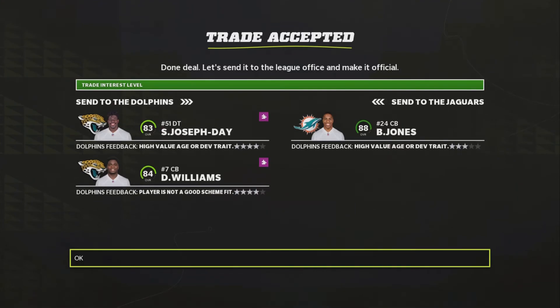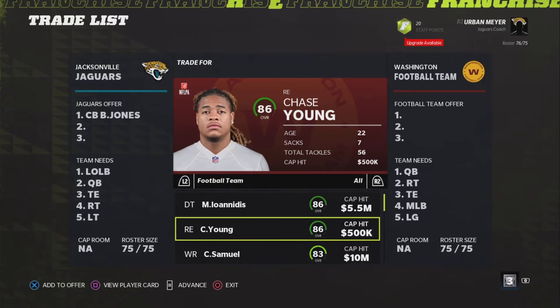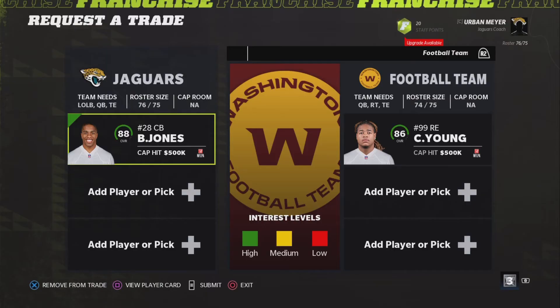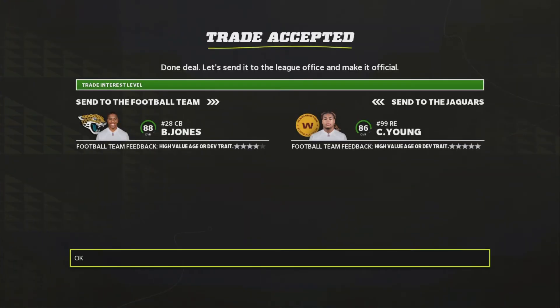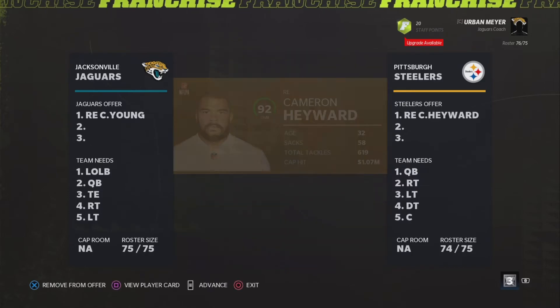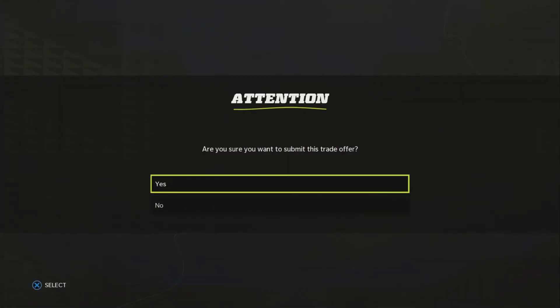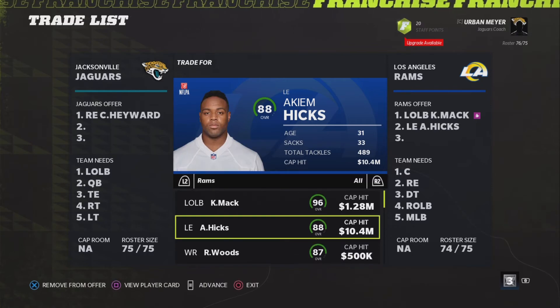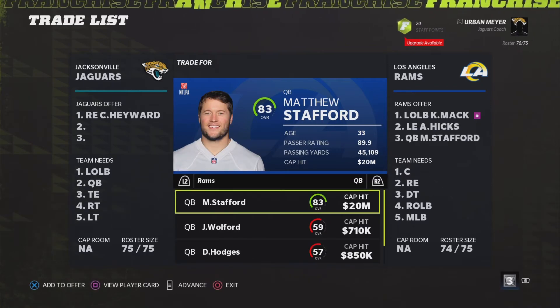Trade Joseph Day and Williams for Byron Jones from the Miami Dolphins. And then you're going to flip Byron Jones to Washington for Chase Young — he's only at 86 currently, I guess it is only his second year. And then you're going to trade Chase Young for Cameron Hayward. Cameron Hayward is the ultimate player in this type of trade because it's really easy to trade for him, but you can flip around and trade Cameron Hayward for so many players.